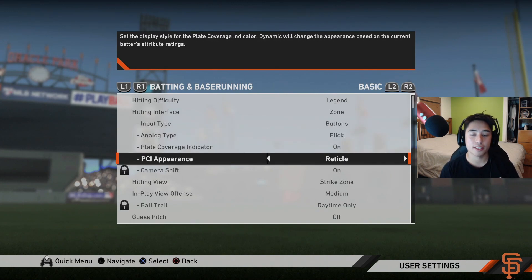For PCI appearance I use reticle, but I also switch to wedge depending on how I'm feeling. Reticle is good with faster pitch speeds because you get a clearer vision of the ball and where it's going, and it helps you watch the pitcher's release more clearly. If you're a beginner, I suggest you start with reticle, and once you get more advanced you can move toward wedge.